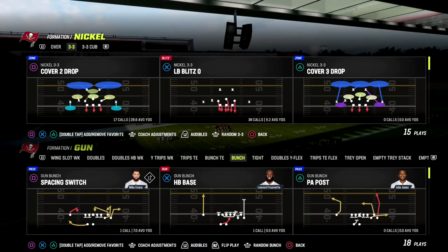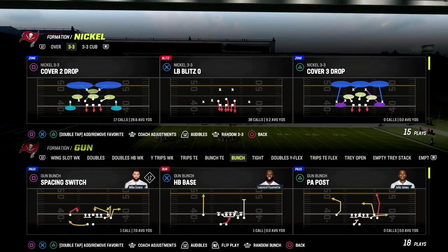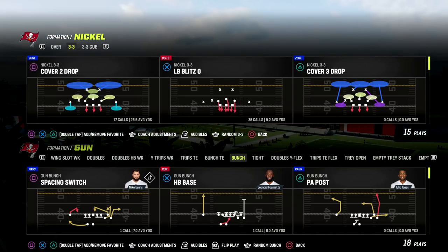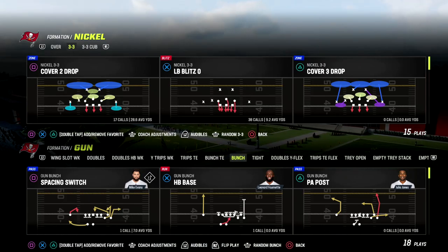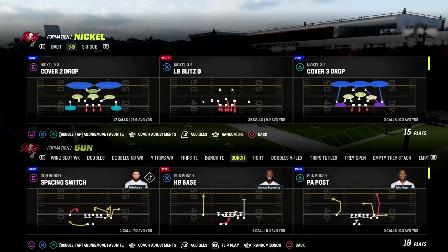This comes to us out of the Detroit Lions offensive playbook, but it can be found in almost every bunch — I think it can literally be found in every bunch in the game — and that is the play Verticals. If you guys want to get my full Gun Bunch offensive ebook, it'll help you understand why Bunch is great every single year.